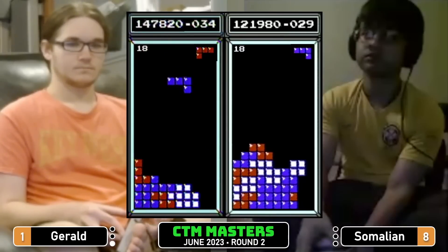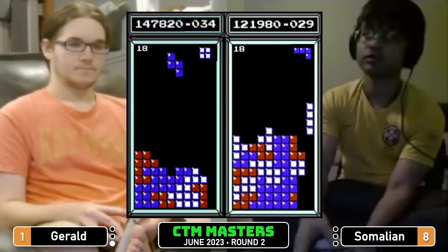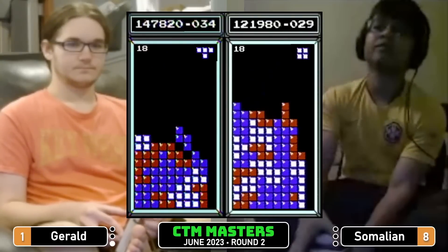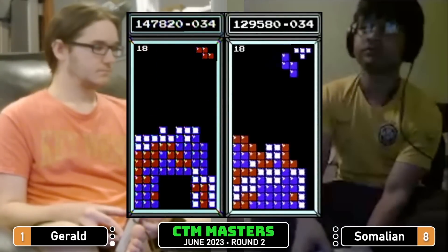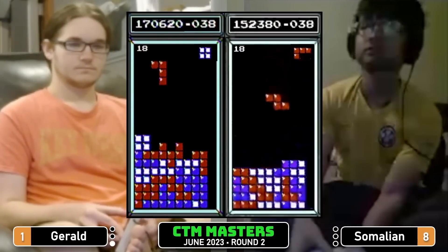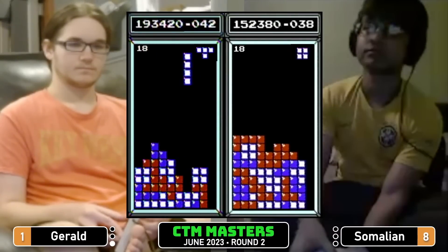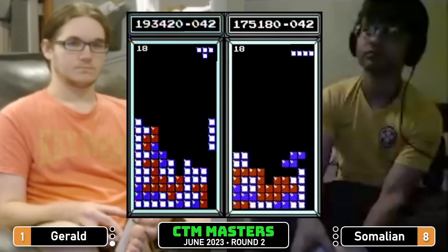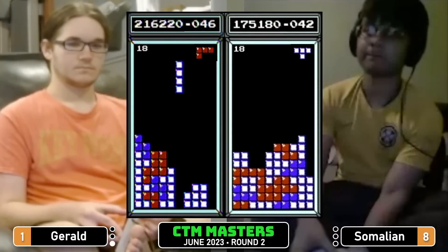Somalian setting up the delayed vertical I-tuck setup, finally gets the long bar to tuck that in, waiting for one more — gets that S to the left. There we go, long bar Tetris Somalian, 152. A leftward-facing tuck setup for Somalian; it's all going to work out — gets the Tetris, 175. Somalian 216 for Gerald.